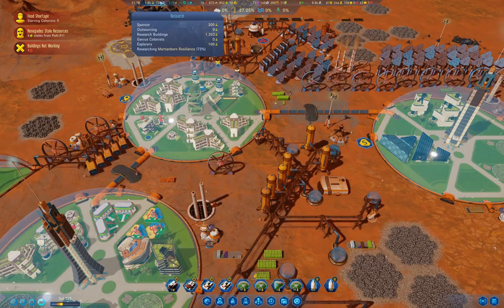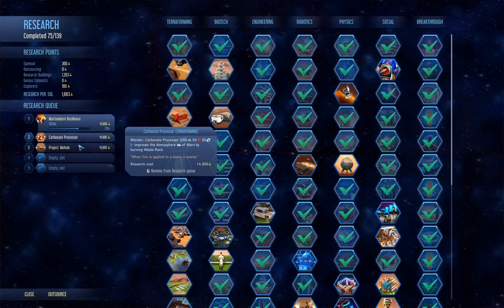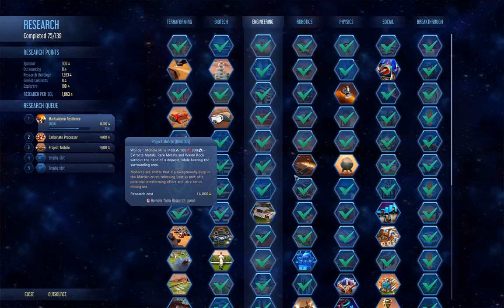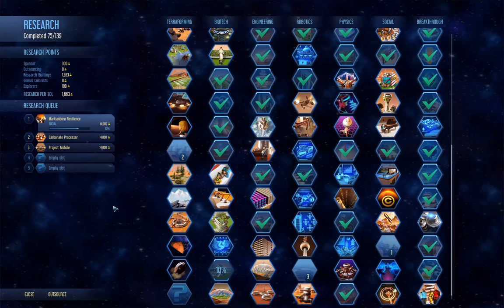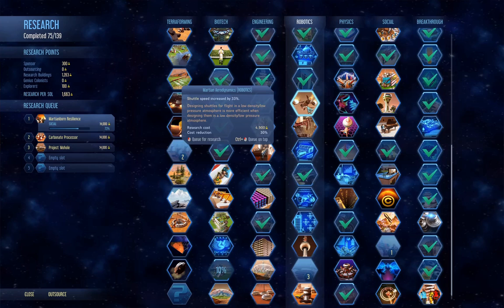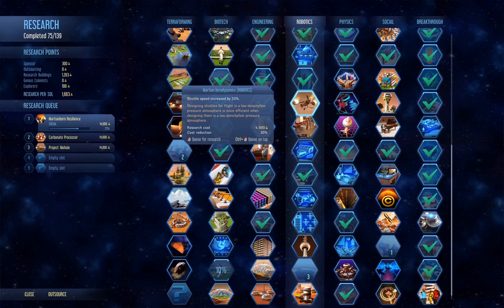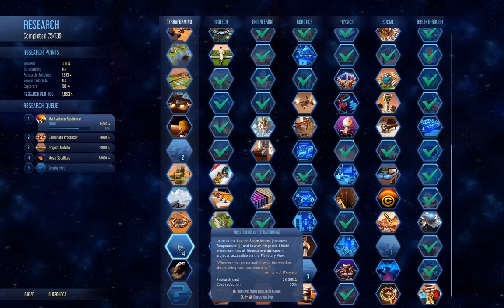We're at 72% on Martian-born resilience. Carbonate processor and then Mohol — then what? Mega satellites — that's what we want.